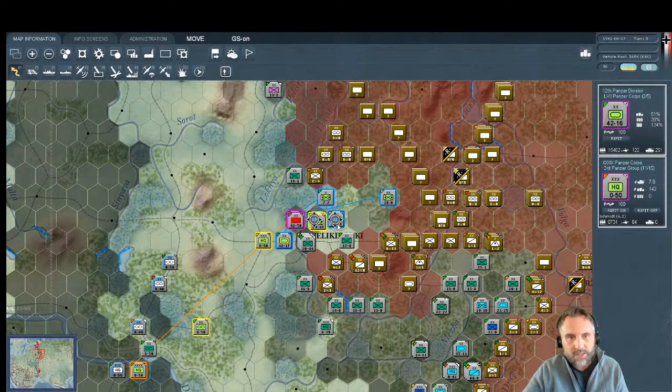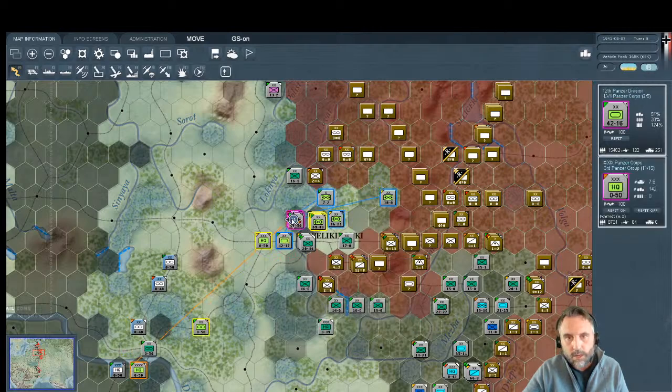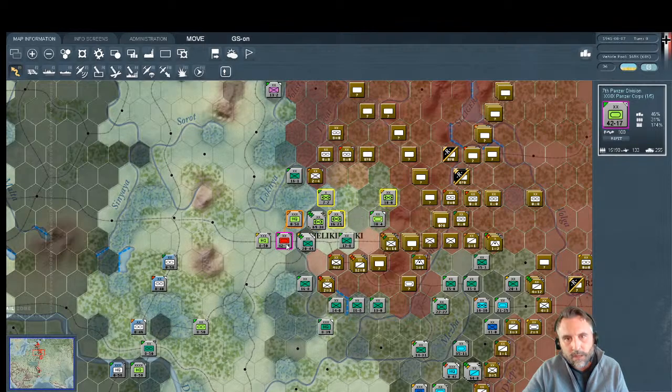We didn't have quite enough movement points to encircle them fully — that happens often. Back to move mode. Looking at the panzer divisions: 16, 17, 38, 25, and 21 movement points — these will be the spearhead. We'll move the ones further back first and carve up more territory. I could come up this way or continue east — let's stick with the game plan and go straight.